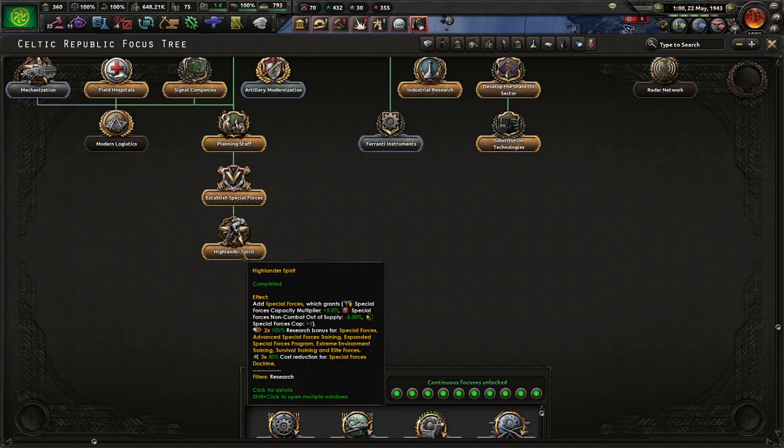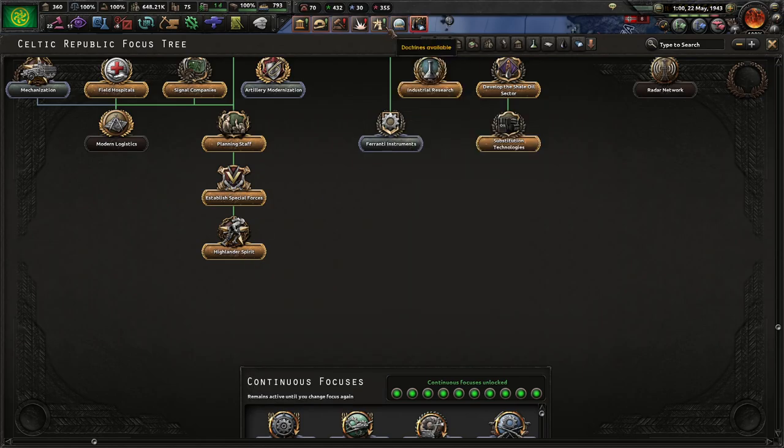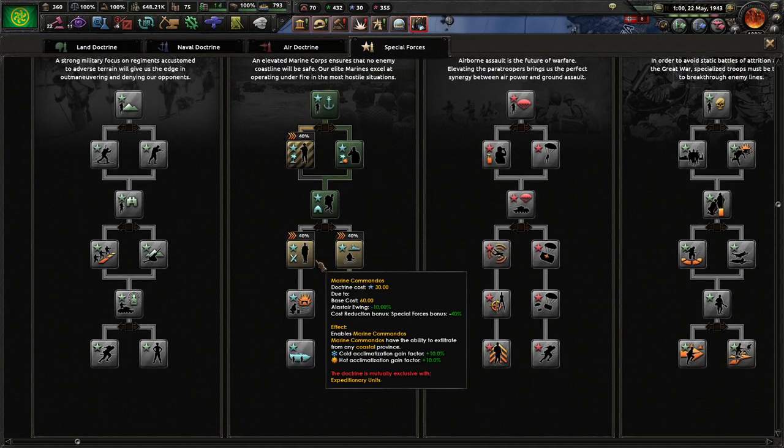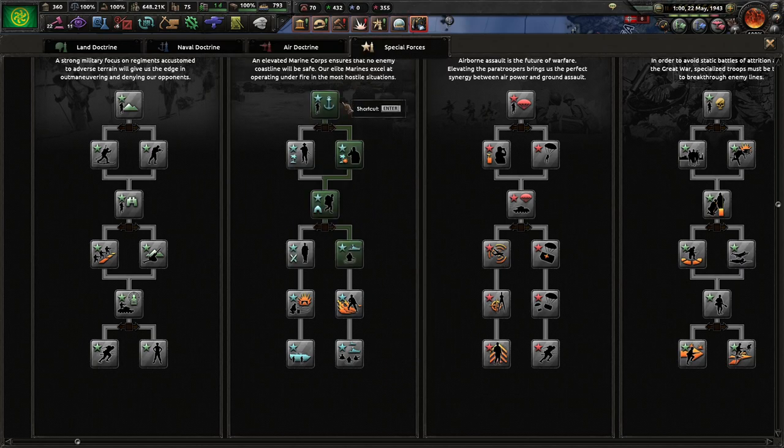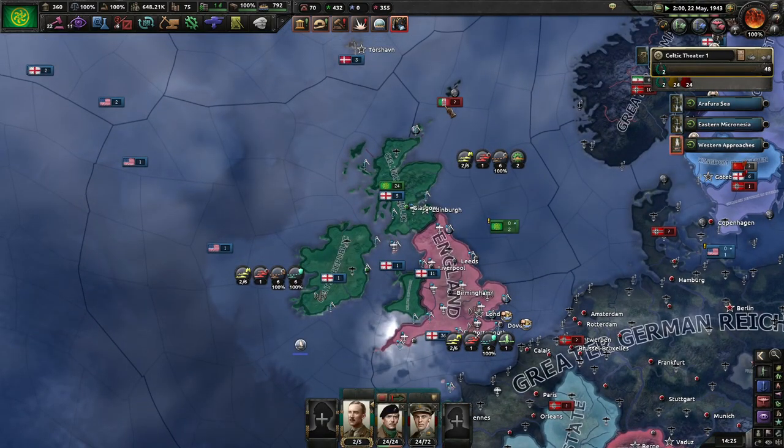I get a few extra research cost reductions for our special forces doctrines. I could go with Marine Commandos, who are a different type of unit that will be able to hit and run on the coast. I'm going to go expeditionary units, because it means we can just get on shore better and hold the terrain better.